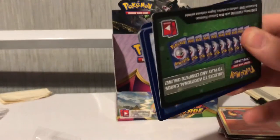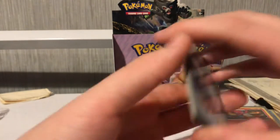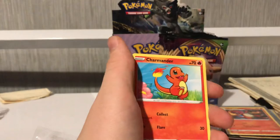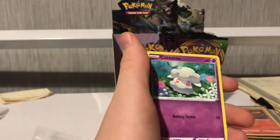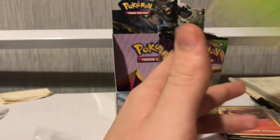Green coat again — doesn't mean we've got nothing. There's the code card. One, two, three, four. Energy — we've had a ton of them. Charmander again, Charizard, Jolteon, Ponyta, Dreadnaw, reverse, and an Exeggutor as the rare.